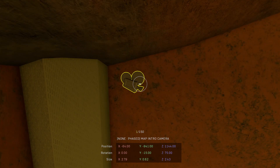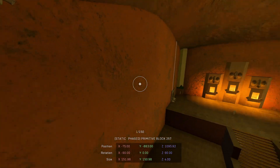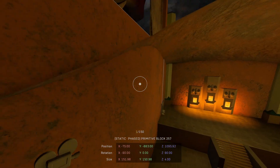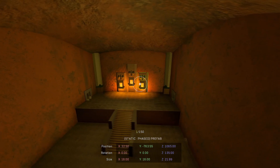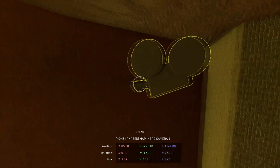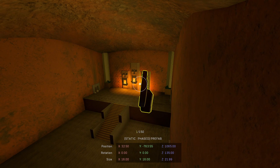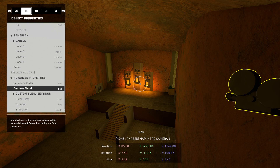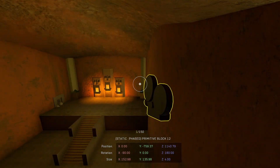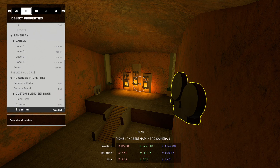Now we're going to duplicate this camera and bring it over to the other corner. The reason they work in pairs is it pans between the two cameras — it will fade in and then pan across. To do that I need to turn it a little bit. Now for the second camera's settings: change Sequential Order to two. Set Camera Blend to End because this is the end of this single pan across the room. Keep Blend Time the same, and change the transition to Fade Out.